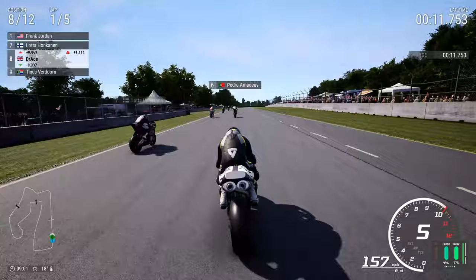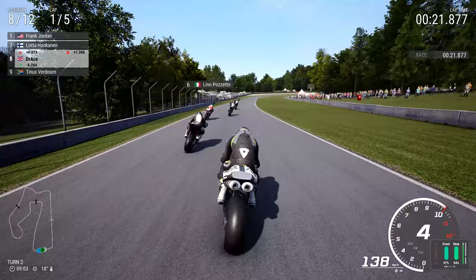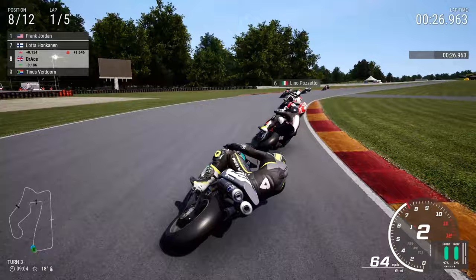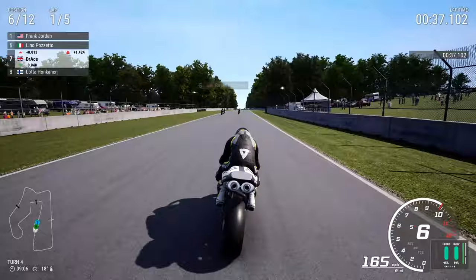It's a wonderful track and I quite enjoy just jumping on it every now and again, just trying to take it rather easy as the AI either crashes out or just makes life a little bit harder. Starting from the middle of the group, we're going to try to take it easy and beat the AI. Not the hardest difficulty, but the AI never is really that hard in Ride 4, as we manoeuvre to the right-hand side of Lotta Honkinen on board this wonderful Ducati from Troy Bayliss.